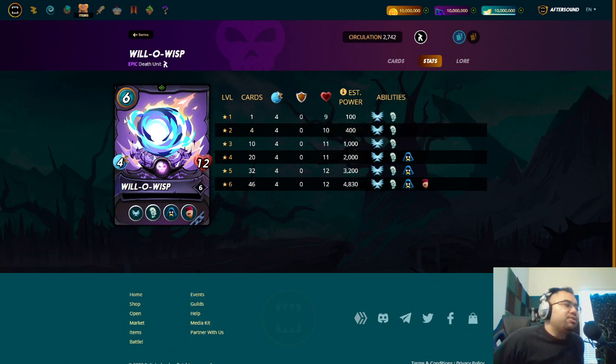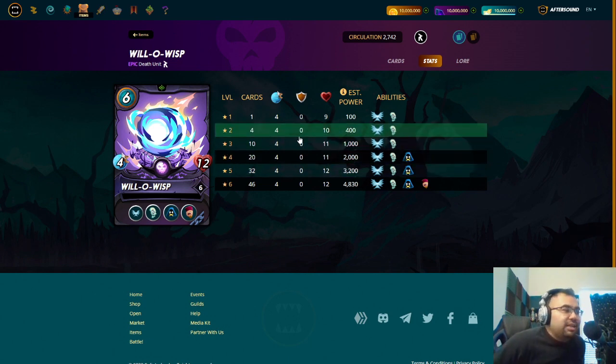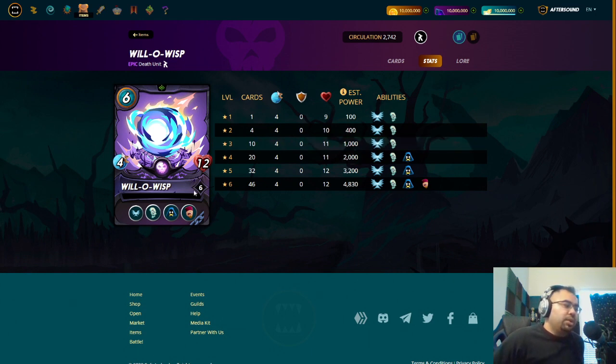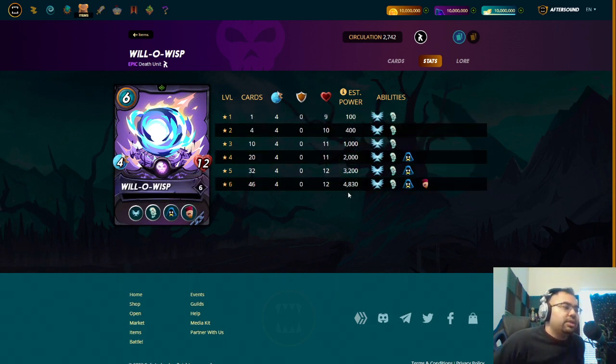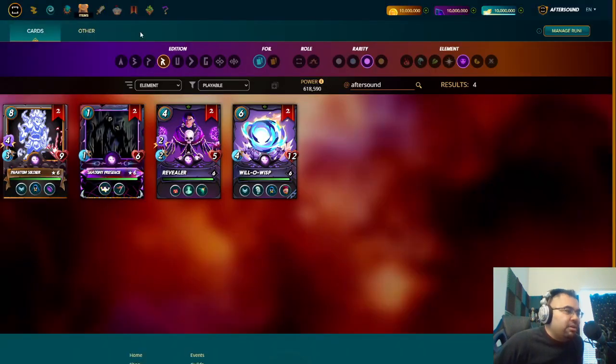It's a quite hefty price tag in my opinion for a non-attacking monster. I'm trying to think of when I would use this over something like Riftwing, right? Riftwing is four mana — cheaper than this. It doesn't have as many hit points from the get-go, but Riftwing will add to its life as more monsters die. The other thing with Riftwing is that you get the backfire ability, which makes it almost offensive. Whereas Will-o'-Wisp will not be able to do that, but the silence and blind abilities are interesting for specific rule sets. It's just okay in my opinion — not my favorite of the epic cards overall.